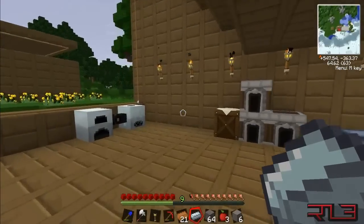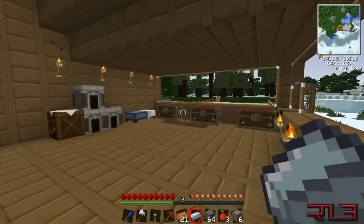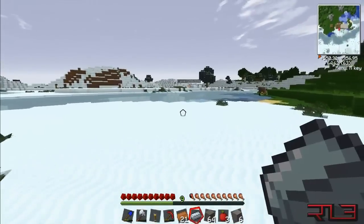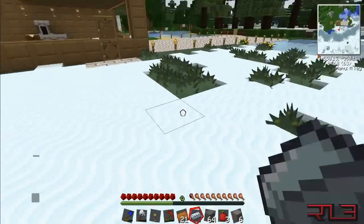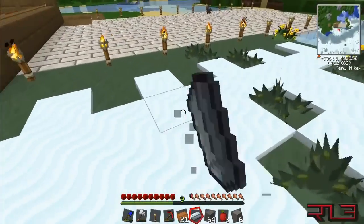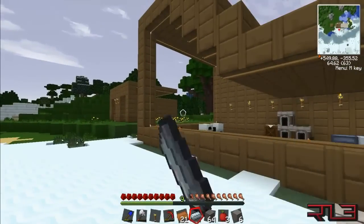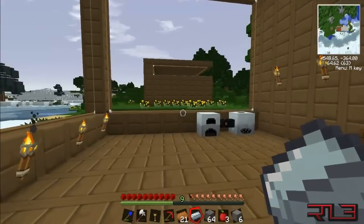I'm gonna be showing you guys a few pictures maybe at the end of the video of stuff I found at night, which is really creepy. It was like a zombie horse with a zombie on top of it — I walked outside, looked to my right, and he was right there charging me. So I ran back in of course, but I also found a snake too.